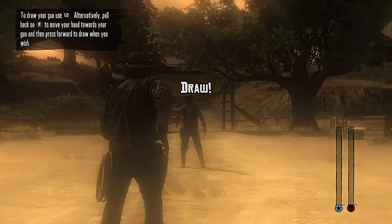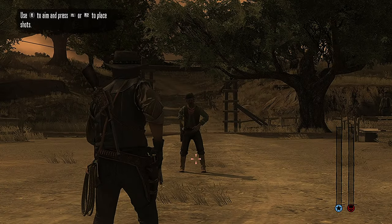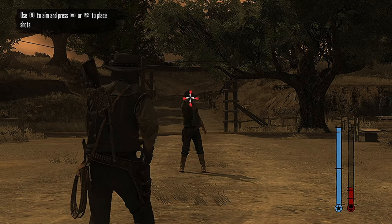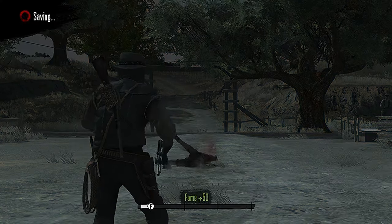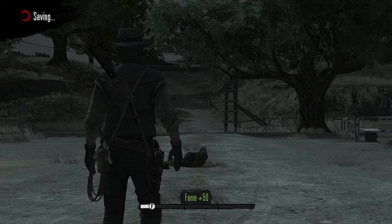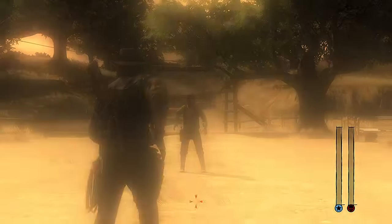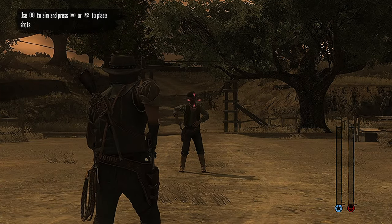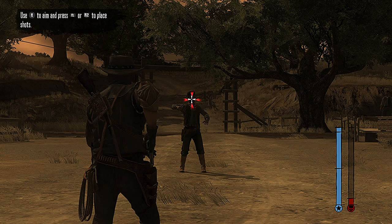As soon as you see your gun's reticle change from red to white, fire and keep firing. It can and should change to white more than once, so you want to get as many shots in as possible. The purpose of watching your reticle change colors from red to white and getting as many shots off as possible is in order to have your blue scale — in the bottom right corner of the screen — fill up faster and reach a higher point on the scale than the enemy NPC's red scale. If you don't do this, you will lose the duel.